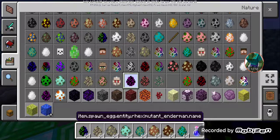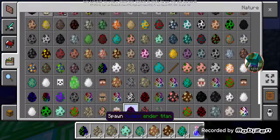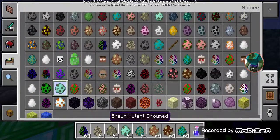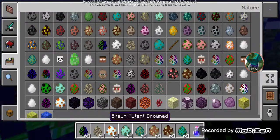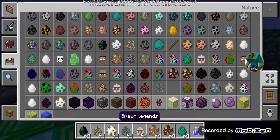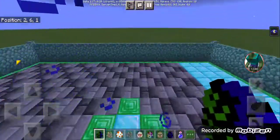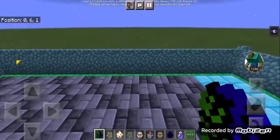Let's move on to the next mobs. Newton Snow Golem, Newton Vindicator, Newton Iron Golem - that's the legend. Newton Ravager, Newton Jumbo or Newton Villager, and also the EnderGuard - the good version.